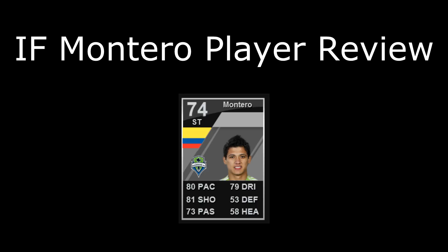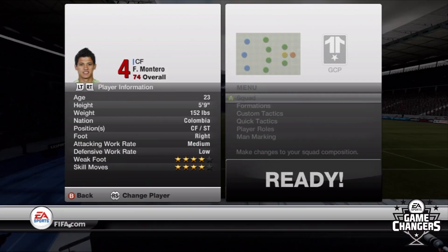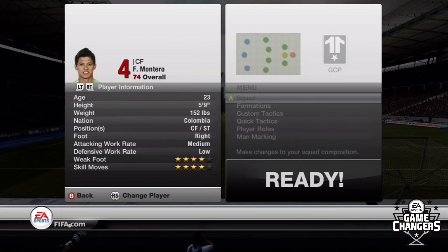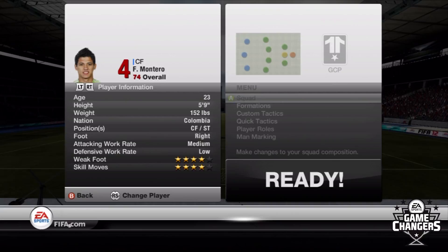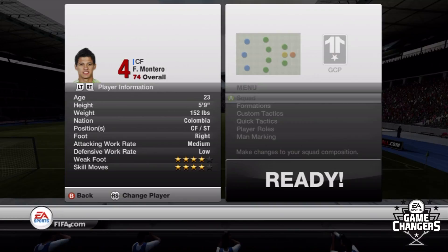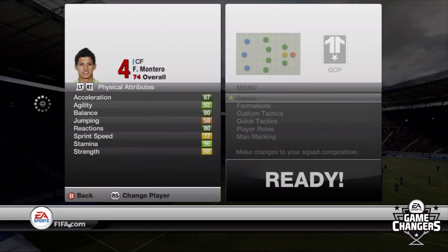Here we are over at Montero's in-game stats, and let me tell you everyone, I love these stats. On a 74 overall player, you guys know I love Montero already. But when you get into some of his stats, you just see why he is the perfect creator — perfect little center forward striker. 23 years old, 5'9", only 152 pounds. From Colombia, obviously, preferred right foot. Medium attacking work rate, low defensive work rate, which is nice. Medium-low is still pretty good. He always seems to be in the right spot. Weak foot 4 star, and skill moves 4 star as well.